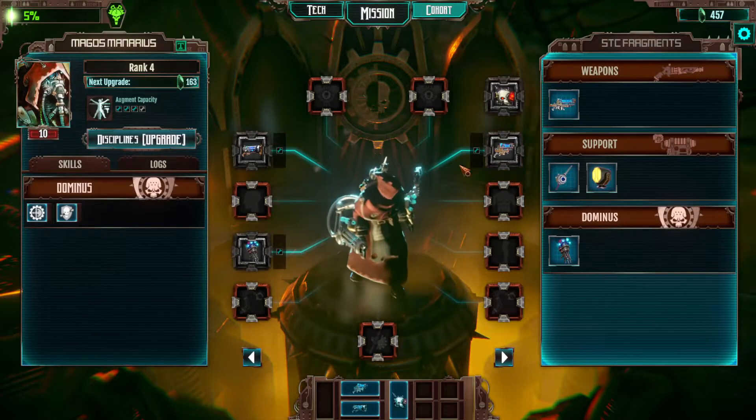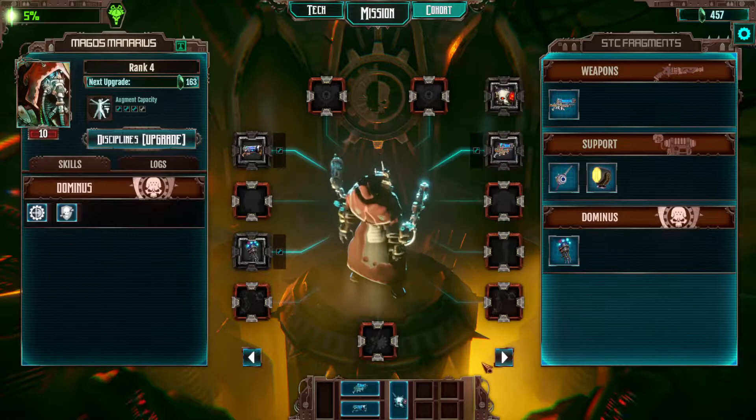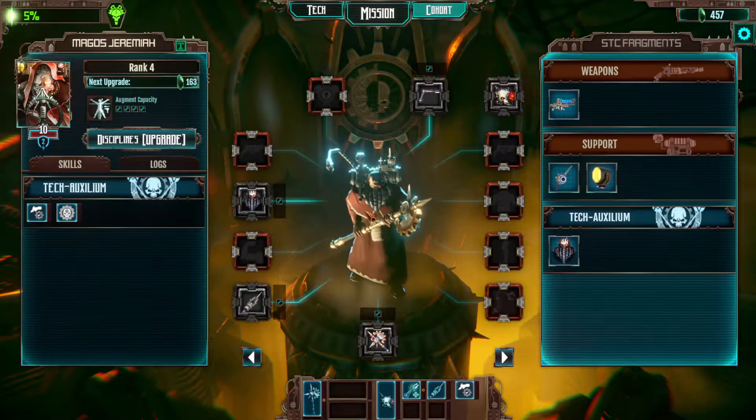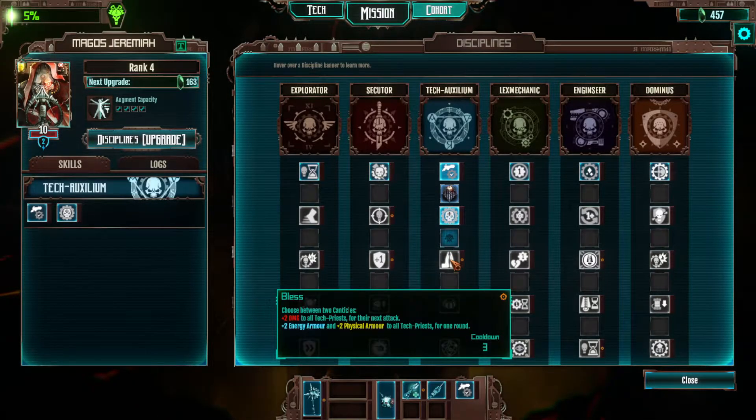One big priority now is getting this weapon on somebody. It's awkward because this is the person I'd like to put it on, but it doesn't really work — even if I put two upgrades in for two augmentation slots, I'm going to want one of them to wear the next piece of equipment. This is a pretty good skill. It can give a damage boost to both tech priests, or if the poop hits the fan, giving everybody two energy and two physical armor is a huge deal. It makes you nearly invulnerable to enemy attacks when combined with your default armor.